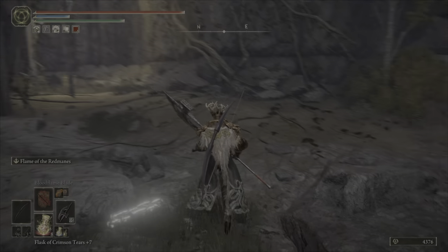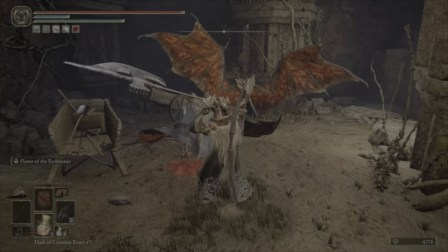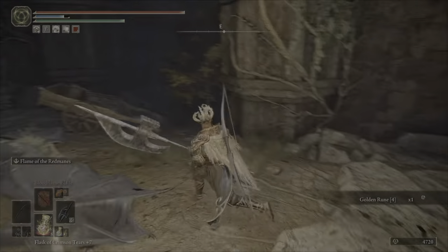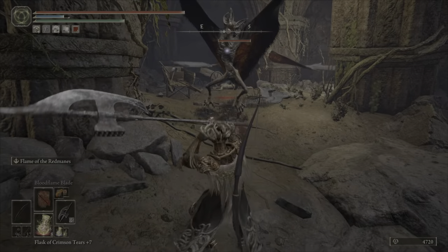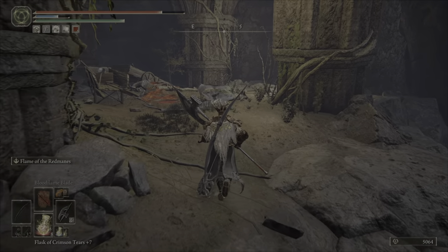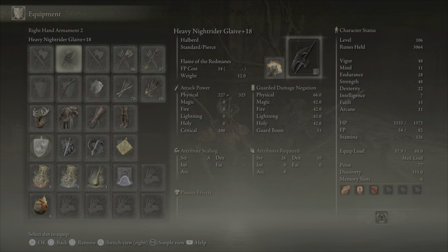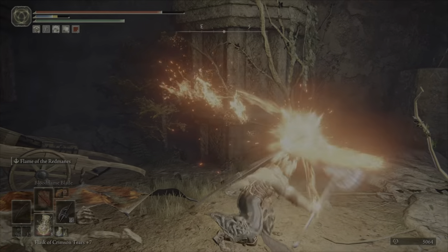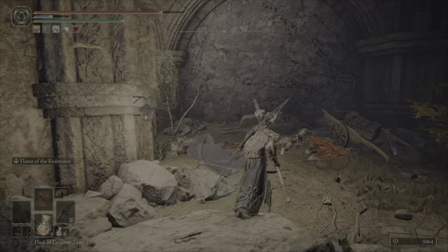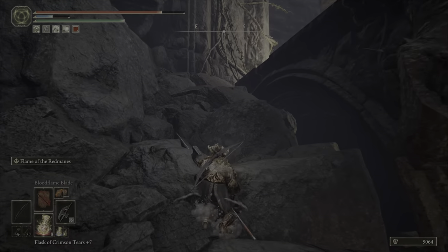Alright, I got some foolies — let's take care of these guys over here. The ash of war that I have equipped is the Flame of the Red Manes, if you're wondering what this was. It's a really good one, man — it's kind of OP, actually pretty OP, really OP. It's a good one for bosses. I haven't tried it on PvP yet but I'm thinking about it.